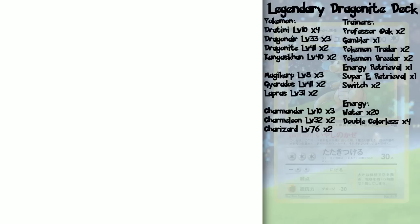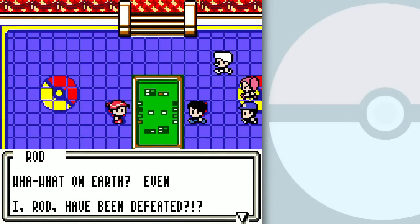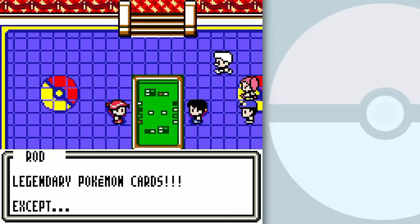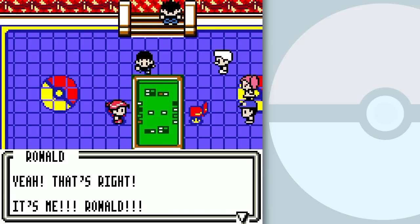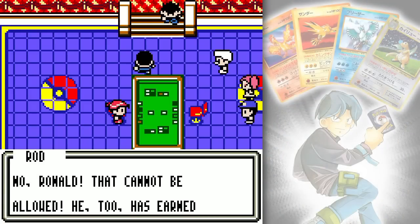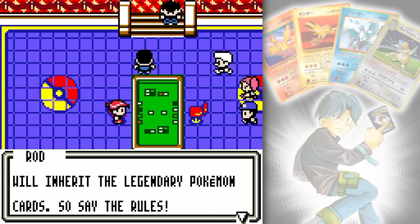That went by kinda quick, didn't it? Even I, Rod, have been defeated? Wonderful! Congratulations, Mark! You have proven yourself worthy enough to inherit the legendary Pokémon cards! Except — we have a problem. There's another who has defeated us. You must duel him. RONALD! I have already inherited the legendary Pokémon cards! Ronald cannot be allowed — he too has earned the right to inherit them. Mark and Ronald, you must duel to determine who will inherit the legendary Pokémon cards. So say the rules.